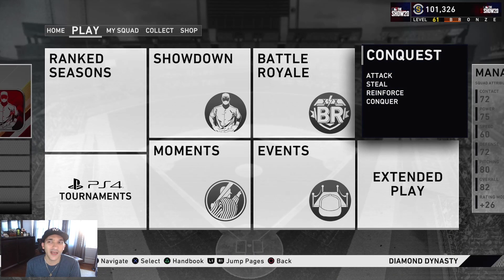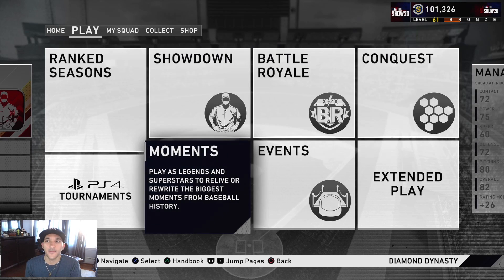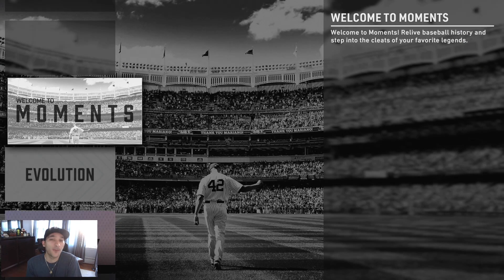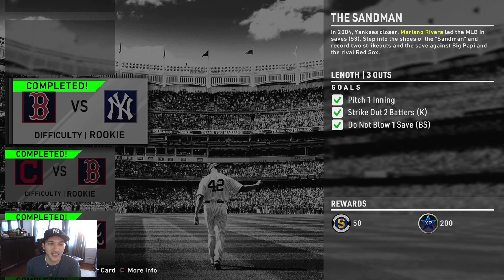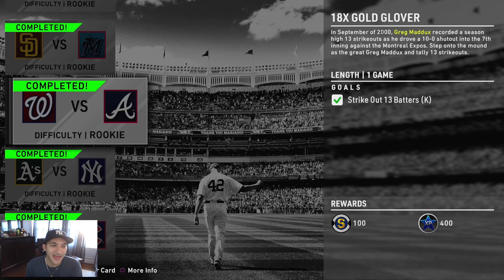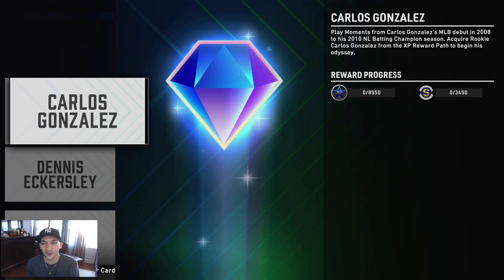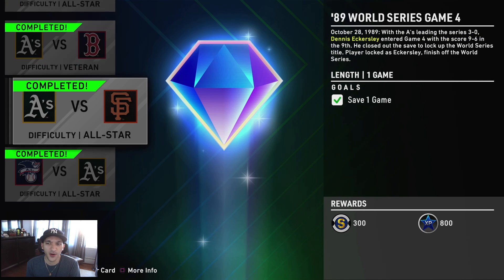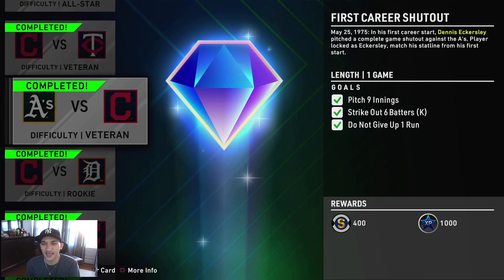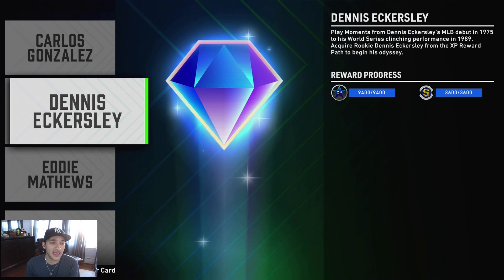The other thing we did — I don't know why I decided to take this route — we did every single moment that is out right now. The welcome to moments are pretty simple; you get 2,100 XP and a universal nameplate plus another 3,000 XP. There are about seven moments you can do using all the pre-order guys. Then you have your evolution moment — you get an evolution pack in the XP reward path at bronze level 10. I ended up picking Dennis Eckersley; his moments were pretty simple. You have to pitch nine innings in one of them, but for the most part it's a simple set and you get 9,400 XP.